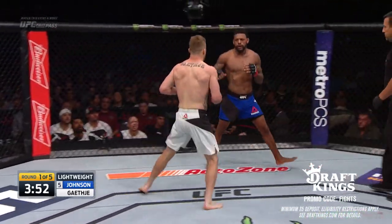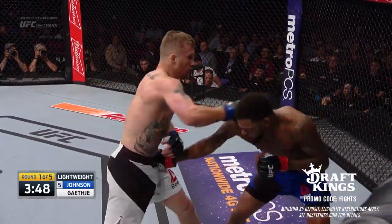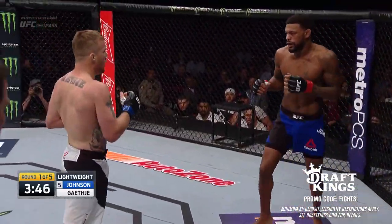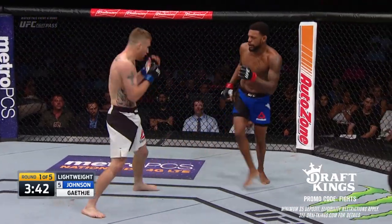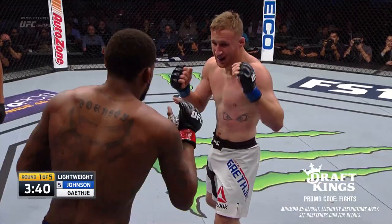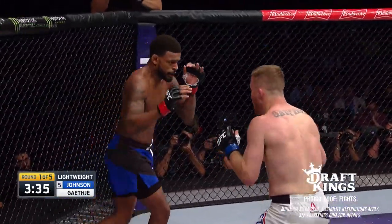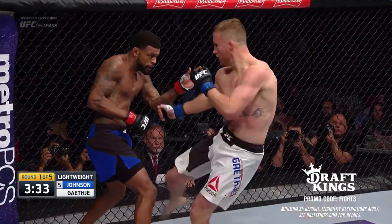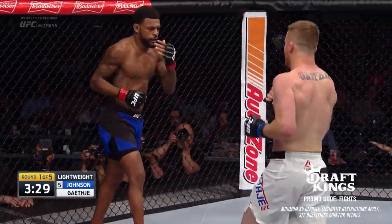He breaks guys down with leg kicks. That's exactly what he told me this week: I wanna start at his legs and I wanna beat him down. Gaethje, constant forward pressure — it's all he knows. And this was key for Gaethje: if he could get Michael Johnson to stand flat-footed, keep him in front of him.